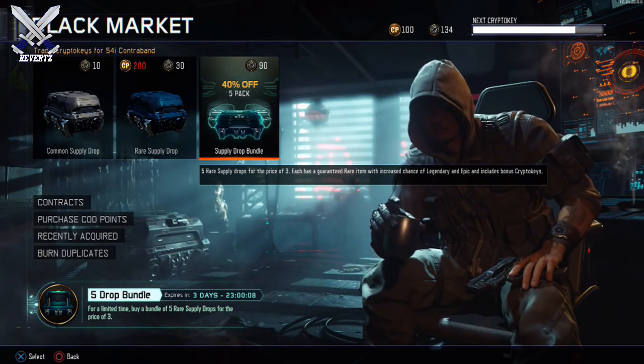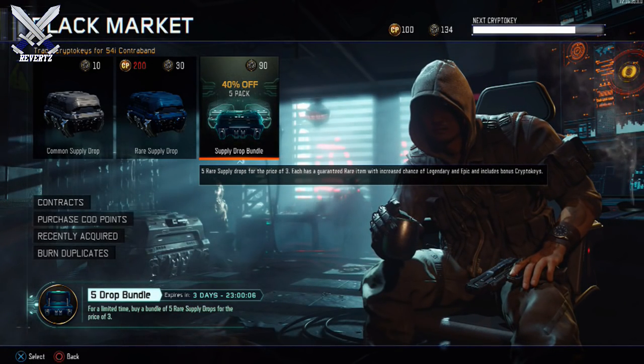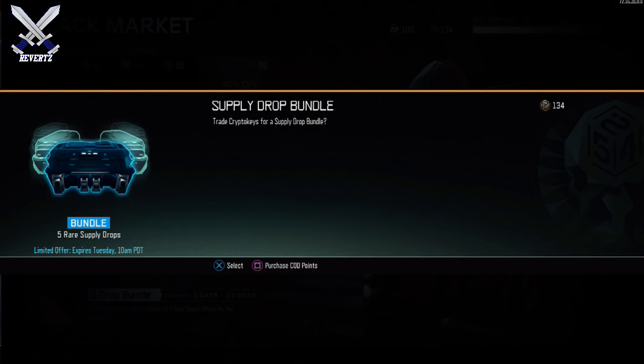Hey what's going on guys, Russell the Reverts here and today we've got a new supply drop bundle that has come out for Call of Duty Black Ops 3. This offer is going to last from today July the 1st into the 4th, and I guess it's some sort of 4th of July deal. This is actually a pretty decent bargain if you guys are looking into getting this, because this bundle is only 90 crypto keys.